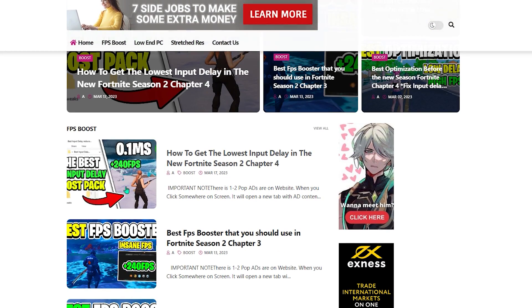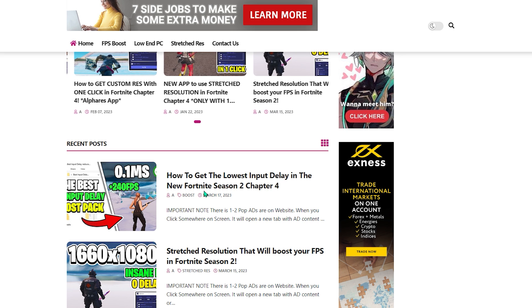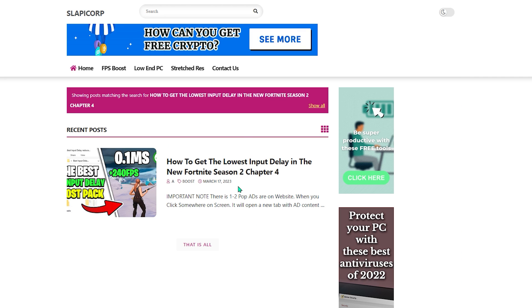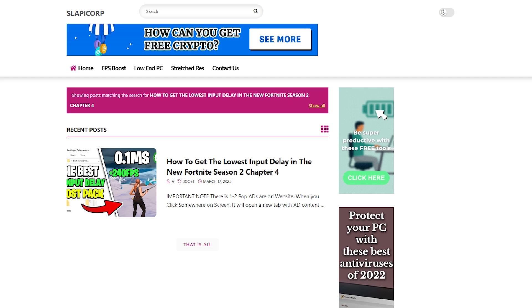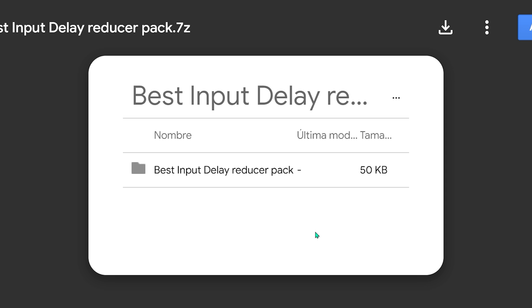On my website, go to the relevant post — you can find it in the recent posts. If you can't find it, copy the title of this video, paste it in the search bar, and press Enter. Note that the website has ads and may show pop-ups — just close them and scroll straight to my post. Click the Download button; if another pop-up appears, close it and click again. You'll be directed to Google Drive — click the Download button there and the pack will start downloading.